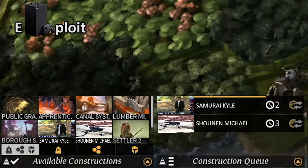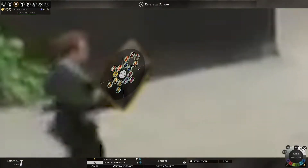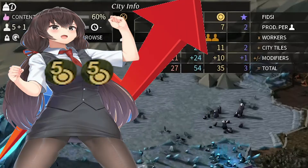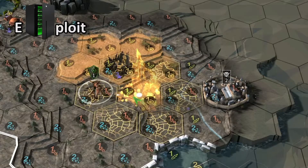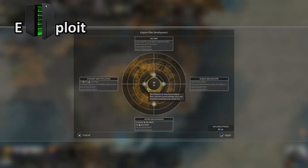Industry is also for creating units who will wield powerful weapons. Science is for researching new technology such as buildings, buffs, units, and upgrades. Then there's dust — money — for paying upkeep and buying out buildings. And influence, which only really one race can fully exploit, but it's used for setting stat-increasing empire plans every 10 turns.